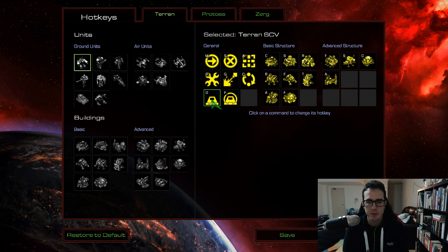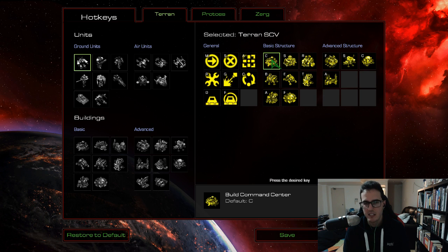I've also changed build basic structures to D and build advanced structures to F, just bringing those over a little bit closer from B and V to make them easier to reach. Looking at the basic structure hotkeys, I haven't changed much — they're all really easy to reach. The only one I changed was bunker, because it was on U, so I've made that F. So if I want to build a bunker, it's just D to select basic structures and then F.